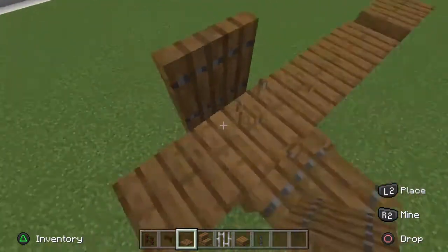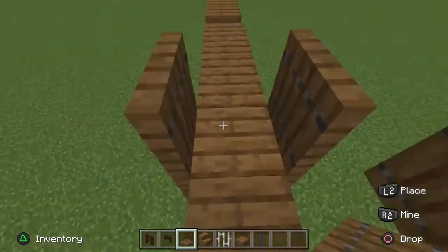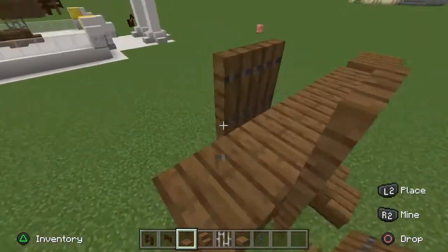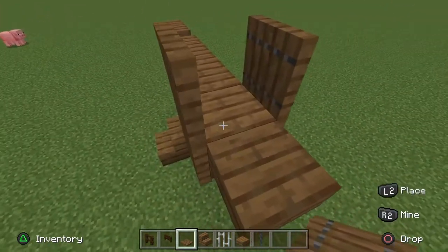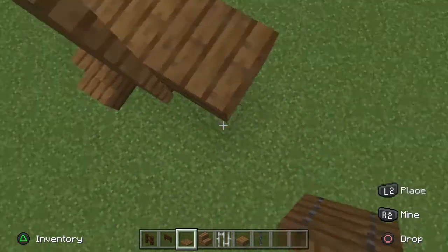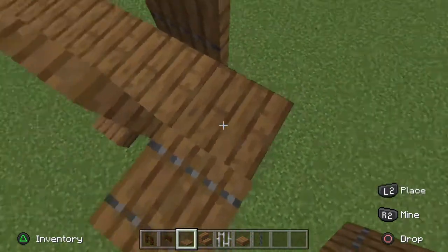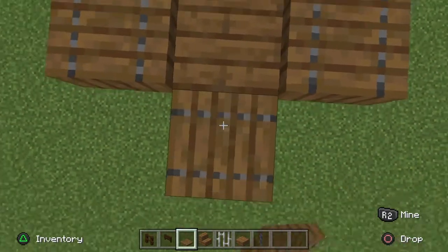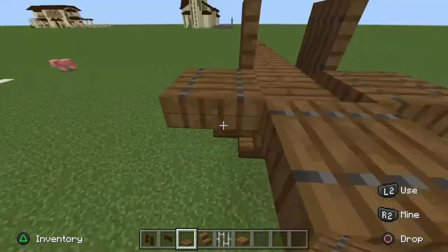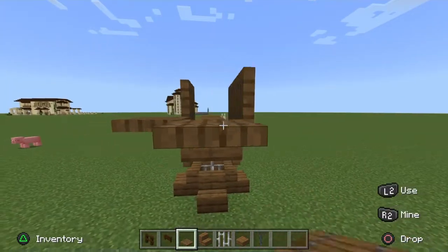Fold them up, and you're going to want to add another two besides those ones — not like that, but like so. Throw yourself another one down, and a third one. Break those bottoms, and fold these ones up.